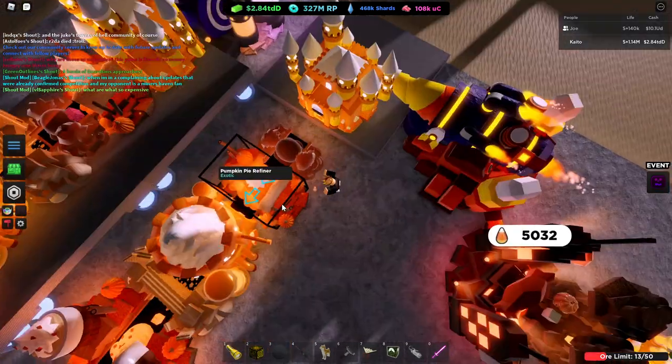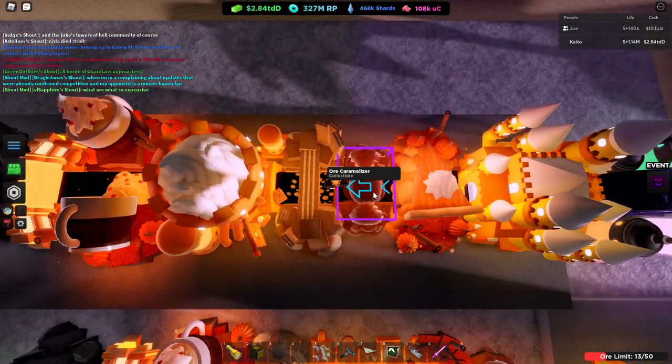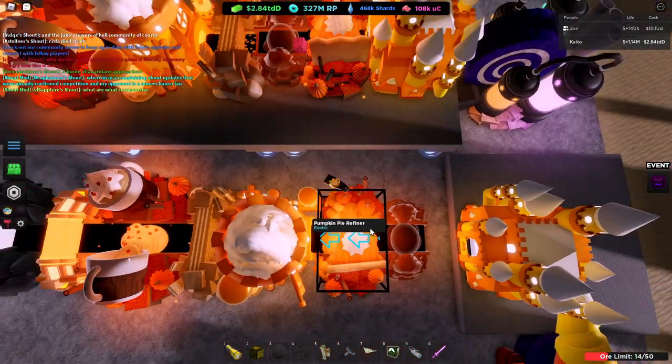Okay. So the ores come out, and then they're going to drop into the two raised items: pumpkin pie and ore caramelizer. Doesn't matter which order.